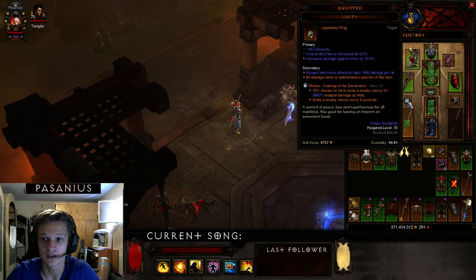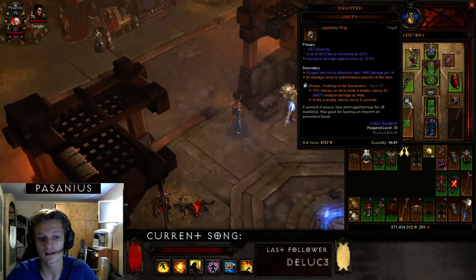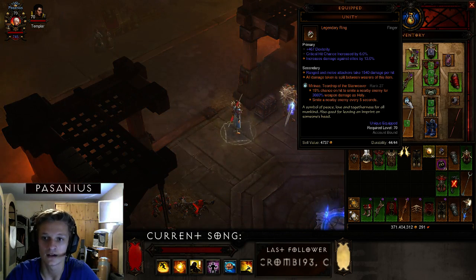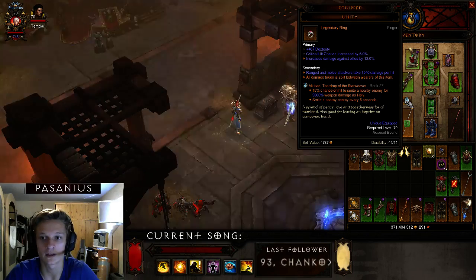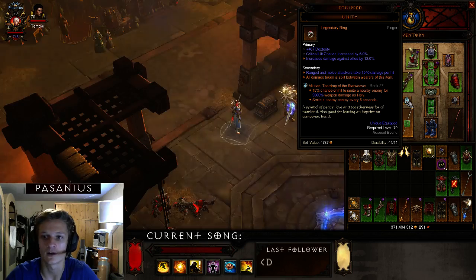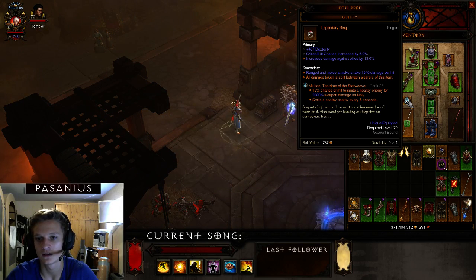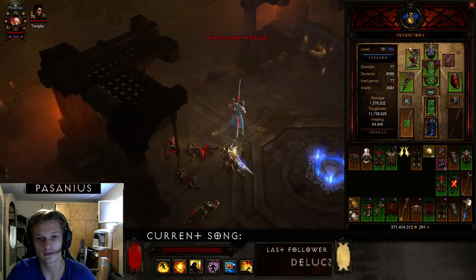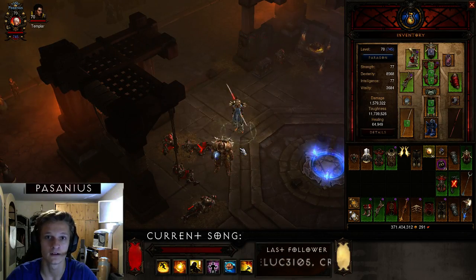That is very powerful because the 50% proc rate triggers almost three times per second. If you have the gem at rank 25 or above, you smite enemies very frequently. Check my next video where I show the gameplay of Greater Rift 35.